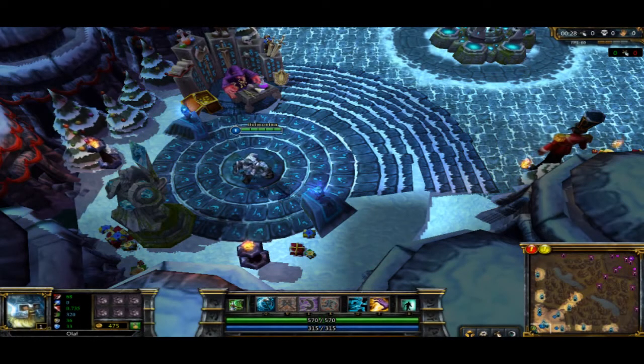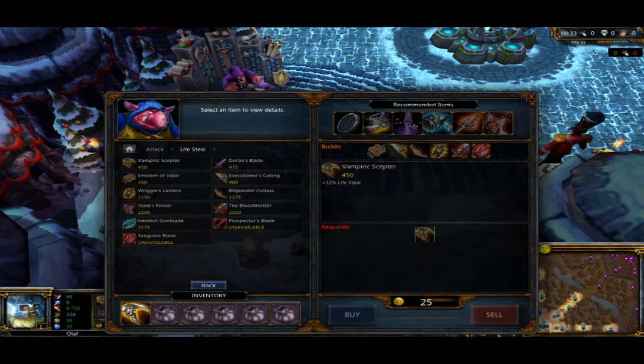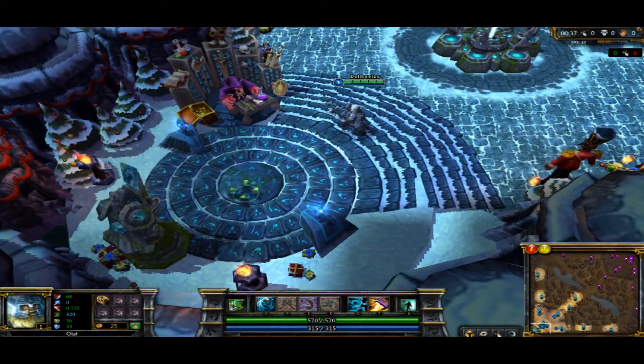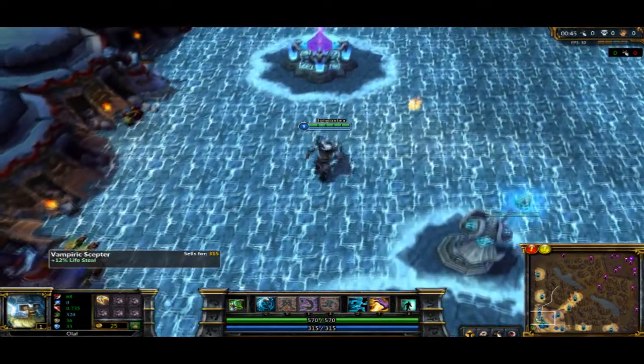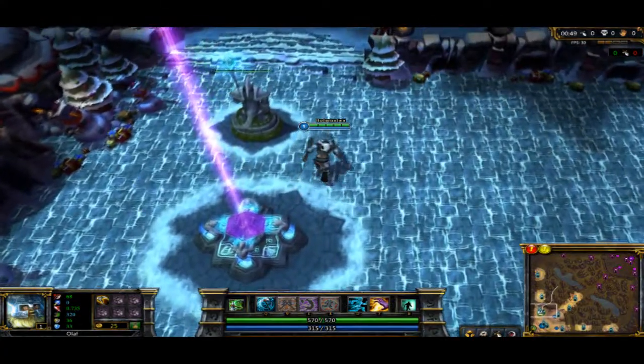Hey everyone, Curtis here again with another jungle guide. This one's going to be Olaf. What we want to do with Olaf is get Undertow first and have lifesteal — it's your main thing honestly. So we're going to want to get a Vampiric Scepter and Undertow first. You're going to go to Blue buff.